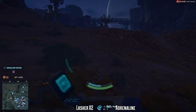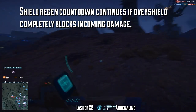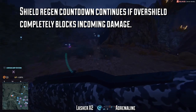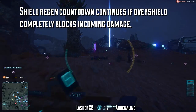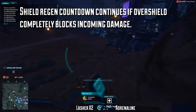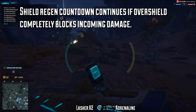On the plus side, if you completely block the damage of an incoming attack with your overshield, your normal shield regeneration is still going to count down in the background. So normally if you take damage while your shields are down or even mid-regeneration, that 10-second countdown gets reset. But if you're using an NMG or an Adrenaline Shield and block out the incoming damage entirely, that countdown is still going to continue in the background even though you've been hit.